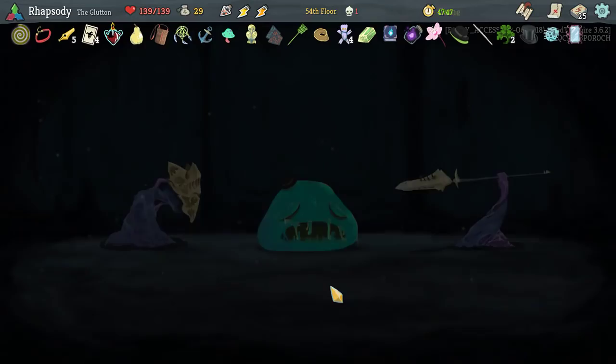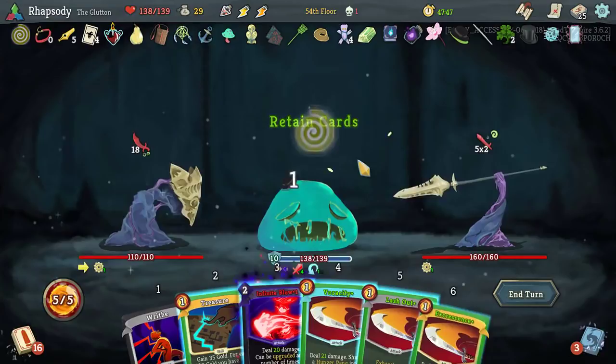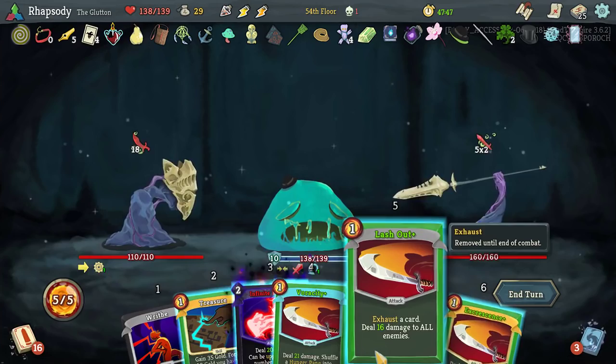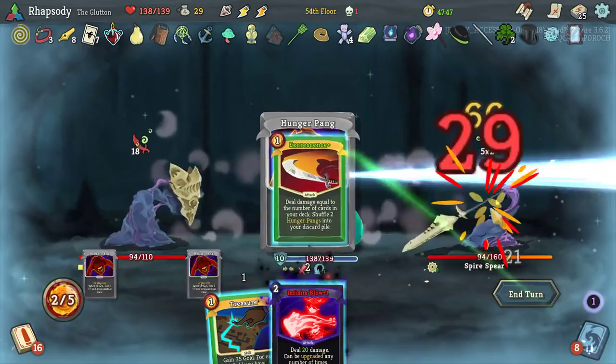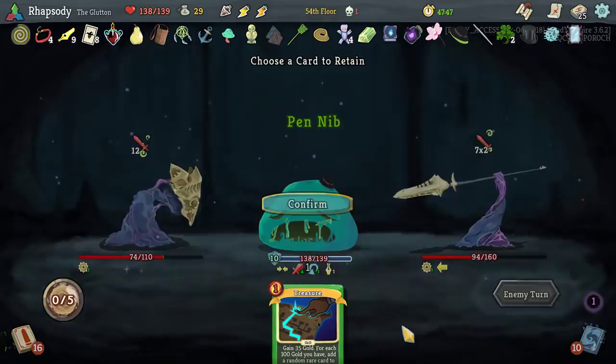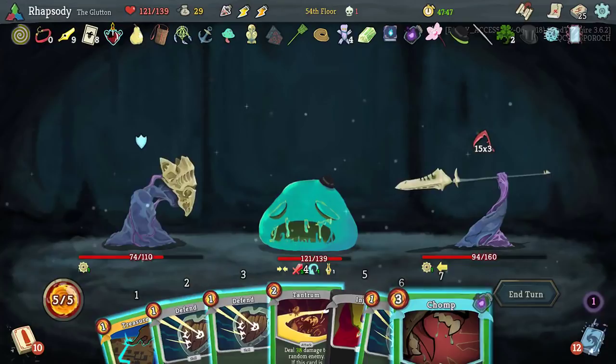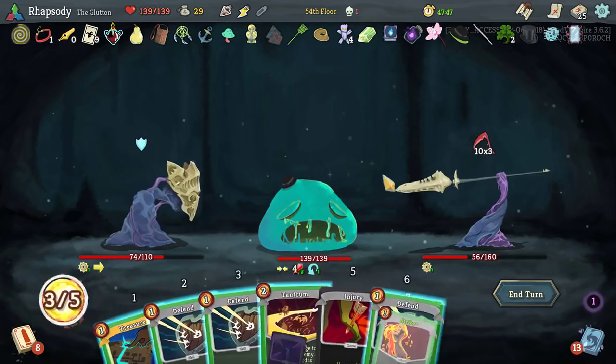I'll take the adrenaline potion and now it's time to fumble our way through this fight. Treasure is actually not going to give us any cards now because we spent so much of our money — forgot about that one, didn't I? I'm actually going to use an adrenaline potion here because this turn is actually kind of terrifying me. Hold on to the Tantrum definitely though.